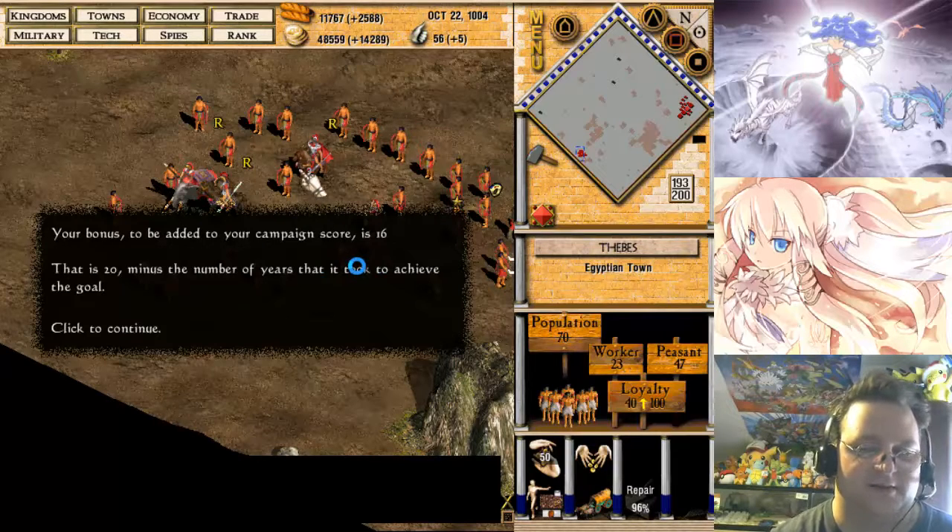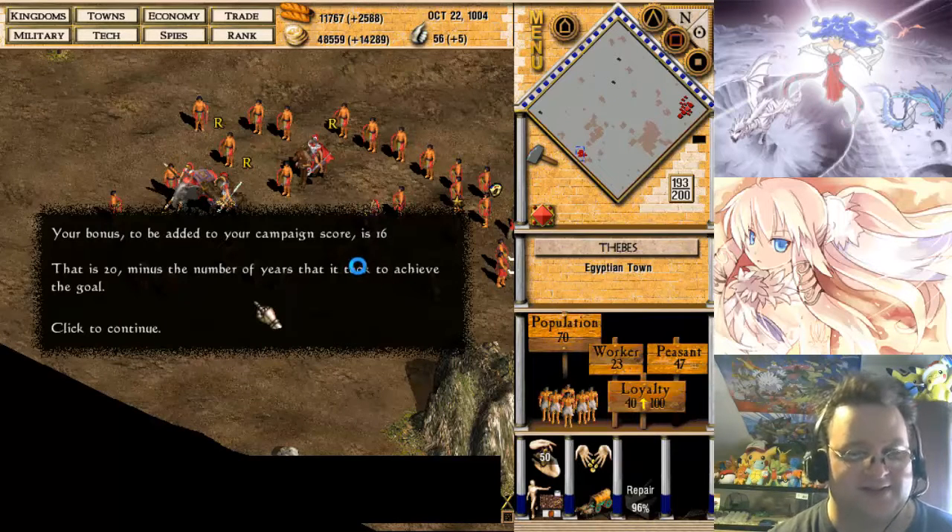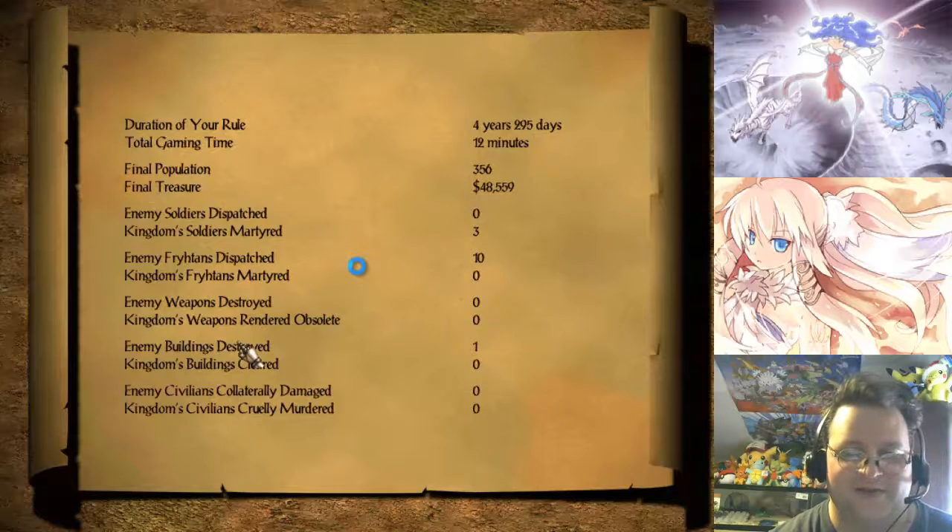Let's click to continue. We got a score of 16 — it took us four years to deal with the Frightened here, which is fair I guess. What would happen if you didn't do it in at least 20 years, though? That's my question.